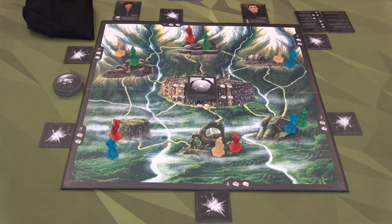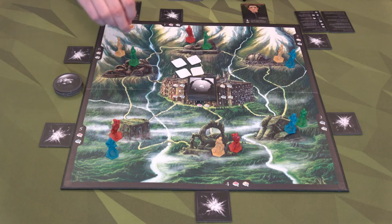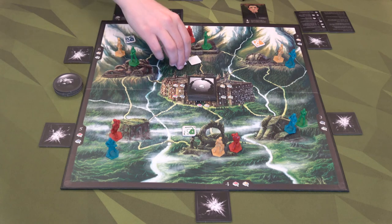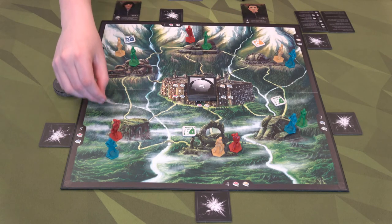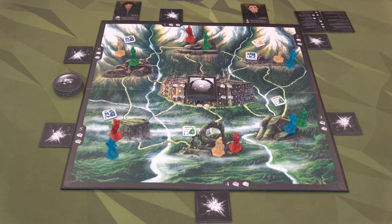Last but not least, we set up the board with six malfunction tokens. We draw a two, a four, a six, a three, a two, and a five — all pretty evenly spaced. And with that, we are ready to go.